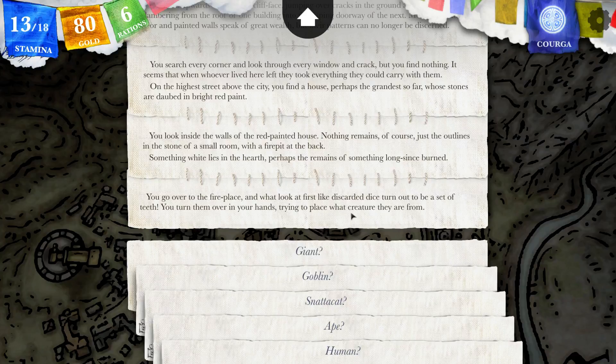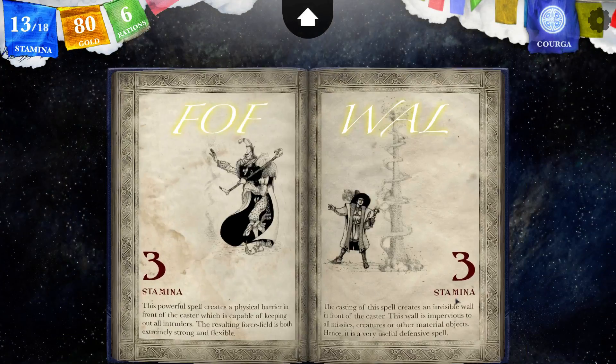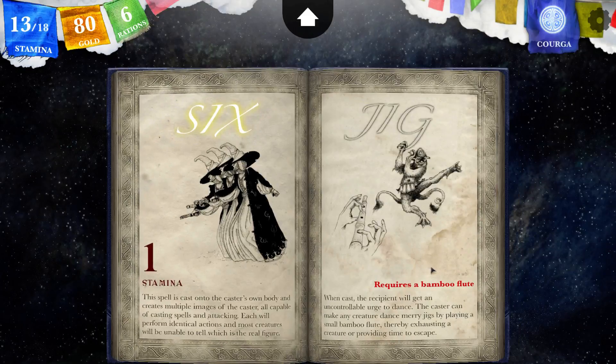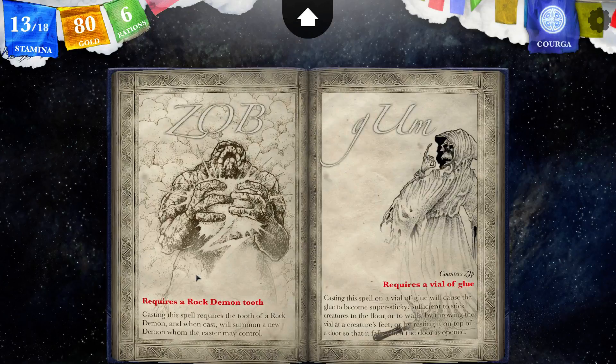You turn them over in your hands, trying to place what creature they are from. So we have a spell for teeth that we don't have. We have the goblin's tooth and we have the giant's tooth. It could be goblins. It could also be a rock demon. Well, let's say it's a rock demon — nah, let's go with the goblin. They are curved and cruel; they lack the rough edges of a goblin's tooth.